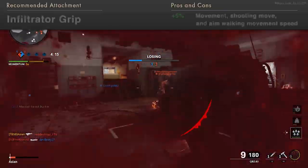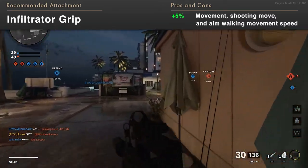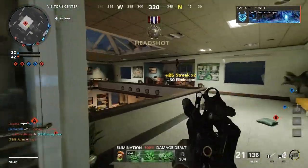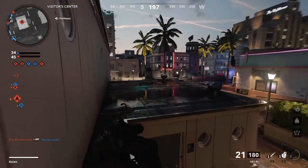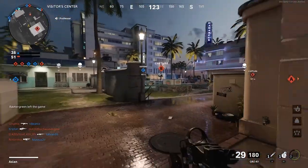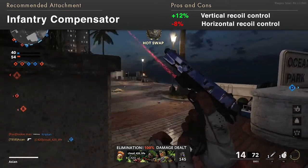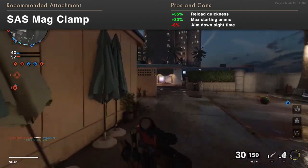Speaking of mobility, the Infiltrator Grip will enhance your movement speed, shooting move speed, and aim walking movement speed by 5%, allowing you to be more mobile and active on the battlefield. You could also elect the Bruiser Grip for added sprinting move speed along with the stated benefits of the Infiltrator Grip, but you will gain only 3% for each. Still worth considering if you play on larger maps where more positioning is demanded. Other than that, you can enhance recoil control via the Infantry Compensator, and faster reload speed with the SAS MAG Clamp to complement the faster handling and mobility.